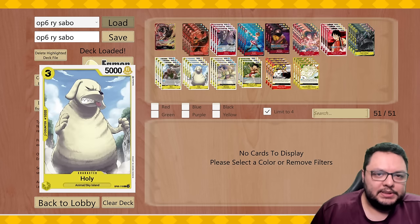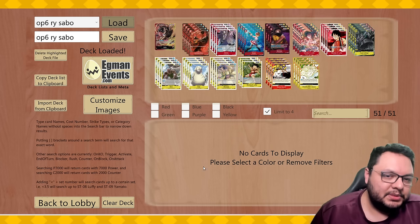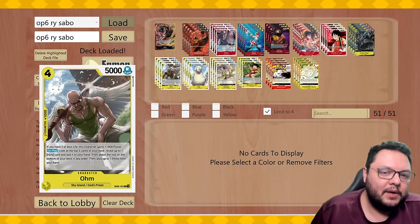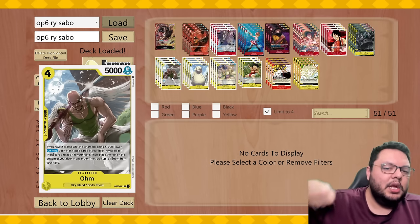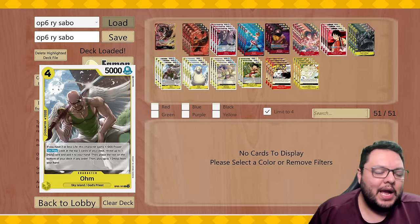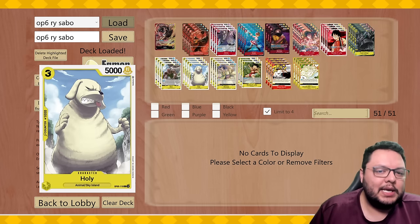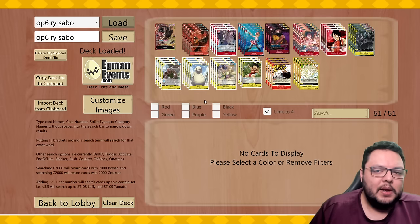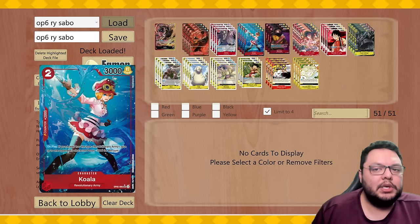Holy Om is one of the best combos in this deck. It works very well because if you play two cards per turn, the following turn you can immediately use the leader ability. What happens is you play this guy, put it in life, and then when you play him again next turn, you get to search for another Holy Om, so you get a lot of card advantage. It's very useful for the leader — I think it's a very good combo. I wish I could play the searcher to find these two cards more consistently, but I'm not sure I have enough space.